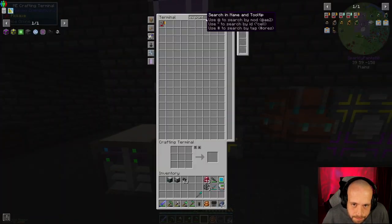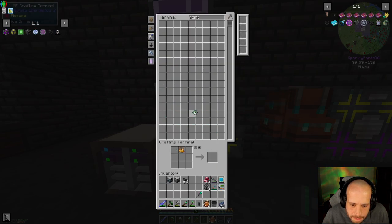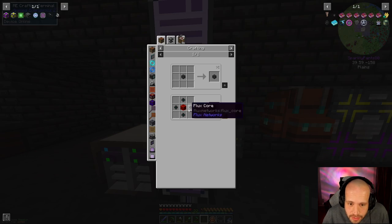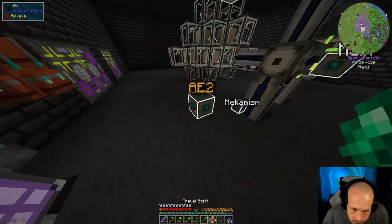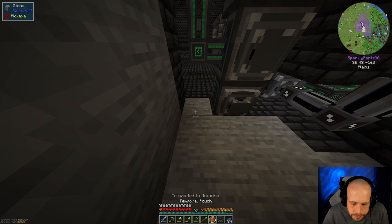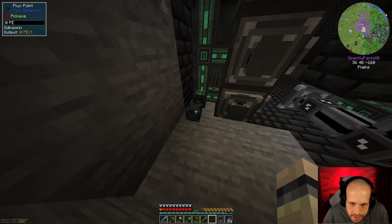I need a flux point if there is one. Nope, gonna have to make one. We're missing these, which means we're going to be missing an eye of ender. We are out of ender pearls so that's going to be fixed as well. Do this and then do this and make one of these. Okay, that can go in here and then we can stick the flux point on the back here — put it on my normal network. Okay, they've all got power.